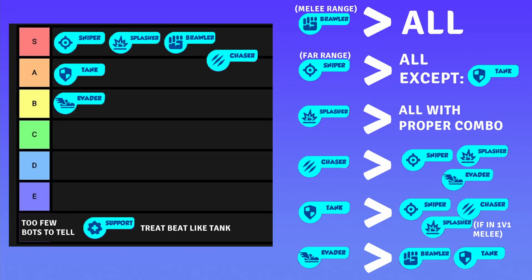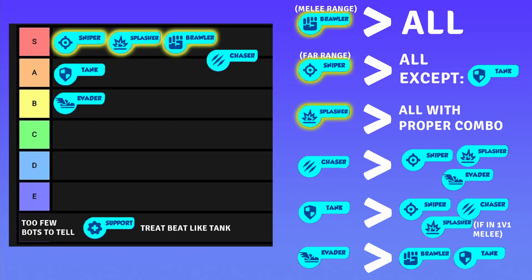Here are the best unit types in the game and what counters what — keep in mind this is my personal assessment. Generally the best bot types are sniper, splasher, and brawler, simply because they do the most damage out of all types, and you need damage to win. So naturally they are the most crucial in your setup, and they counter almost all bots if placed and used correctly.